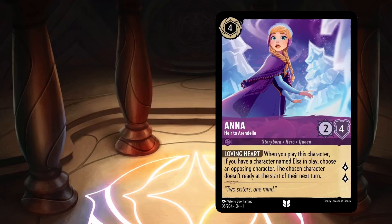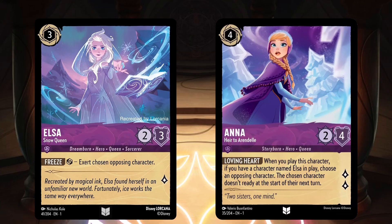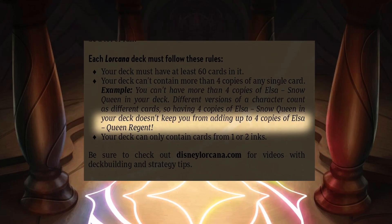Anna is a perfect turn 4 card to play right after Elsa Snow Queen, because Elsa can exert an opposing character on turn 4, and then you can play Anna and stun them by keeping them from readying. Anna's stats alone aren't quite valuable enough for 4 ink, so she really needs Elsa. With one Elsa revealed so far, we can pretty confidently say we'll see at least 3 Elsas in set 1, and maybe after we see all of them, a Frozen deck will pop up that Anna fits right into.